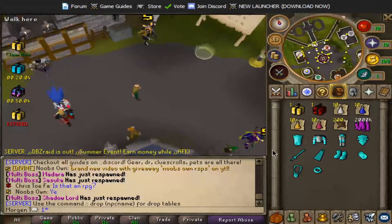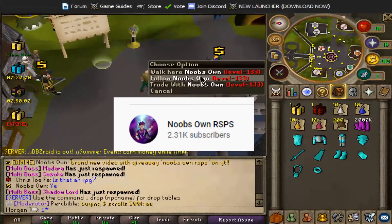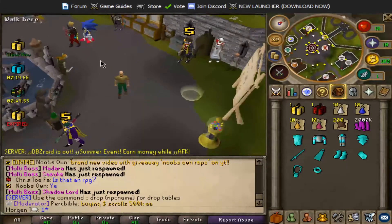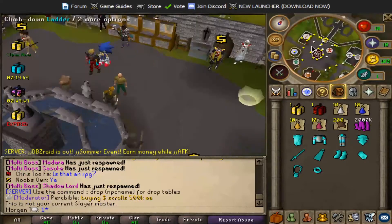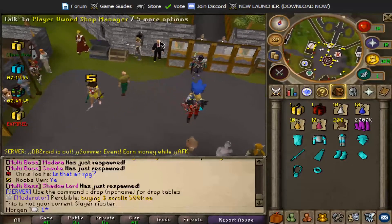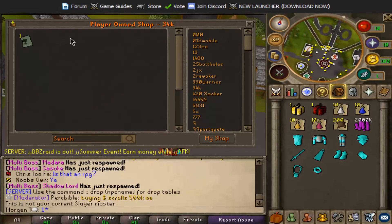While we're waiting for the email to go through, we're gonna show you the home a little bit. There's a big noob there - I don't know if he's here often. You've got the Slayer NPC here, another Slayer NPC here, obviously you got the banks, you got Mister - who are you - and you have all the player-run shops.